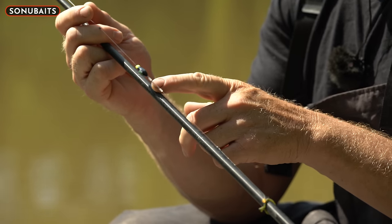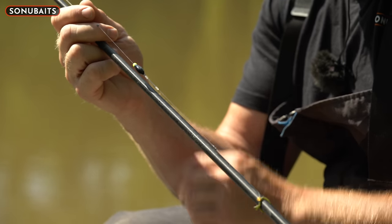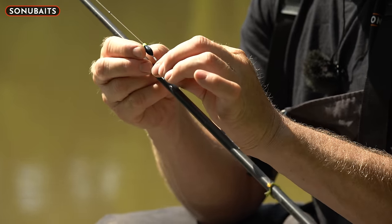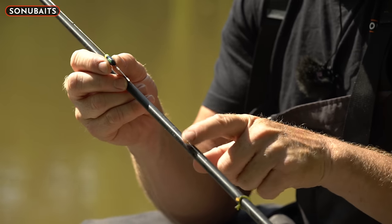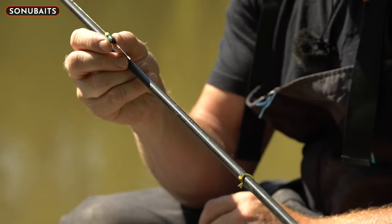Then I'll reset it because you're at depth pretty much straight away. You don't usually want to fish these deeper than fourteen to sixteen inches. These inline dibbers lend themselves to proper shallow fishing. Simple as — a nice 4x10s dibber, wire stem so it's cocked straight away, and just a bulk of number-ten shots with a three-inch hook length.